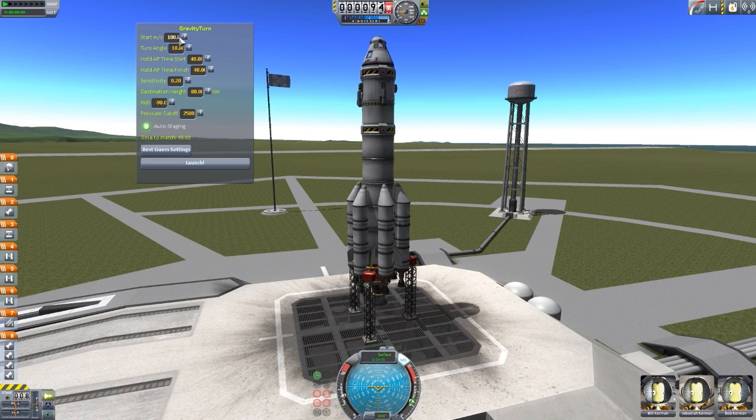If you do want to change the start speed or the angle or anything like that, you can customize it to exactly what you think is best if you don't want to hand over complete and total control to the autopilot. The start meters per second here is when your craft will begin its gravity turn — it will start once it hits 100 meters per second. It will then turn at an angle of 10 degrees. We have the hold AP time start, which basically will hold the craft at 40 seconds to the apoapsis of your flight path. The more you change this, the shallower or more steep your turn will become.